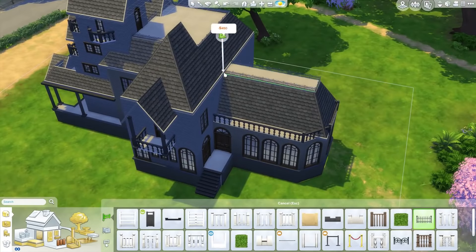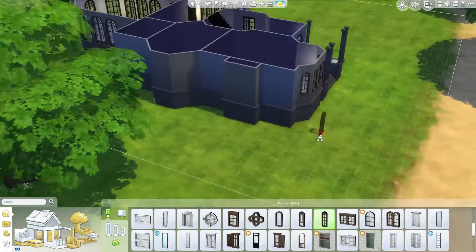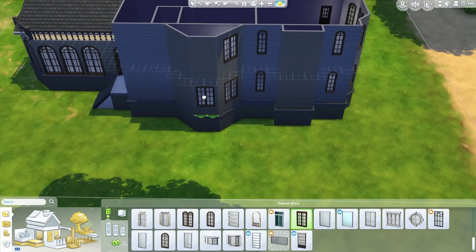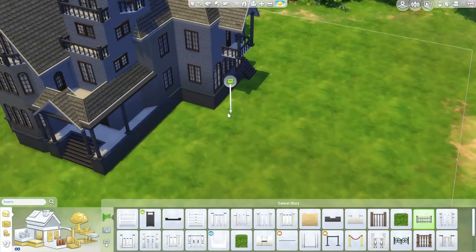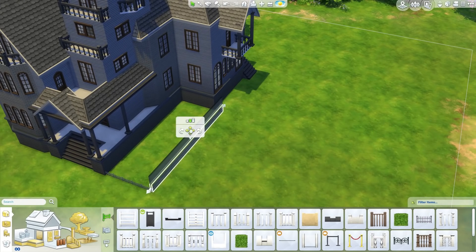Putting in some more windows. A lot of windows on this house, but it's good to have some light come in. It's actually pretty dark inside despite all the windows - but then again, that's what you'd expect.